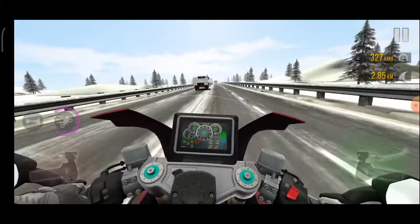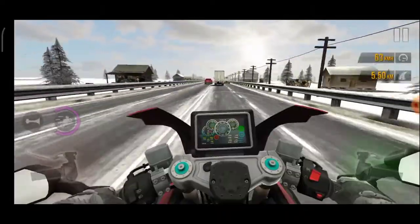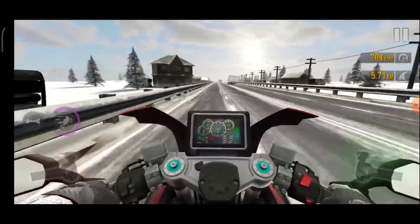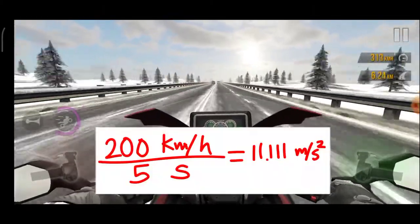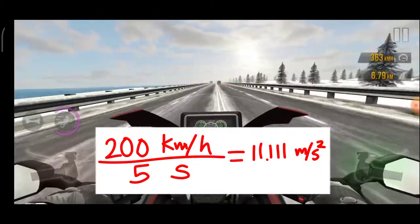So now let's look at acceleration. This bike can go from 20 km per hour to 220 km per hour in just 5 seconds. So putting that in, we get the acceleration that it can achieve as 11.111 m per second squared.